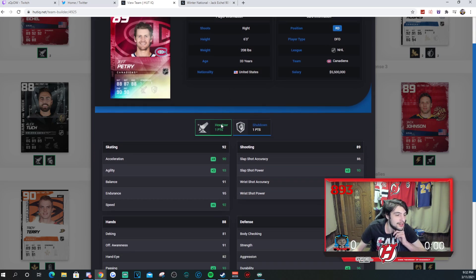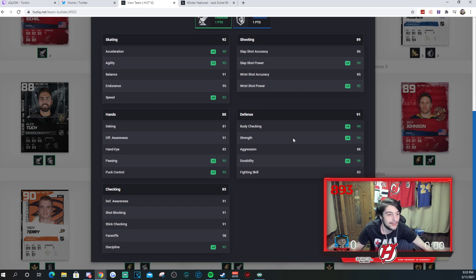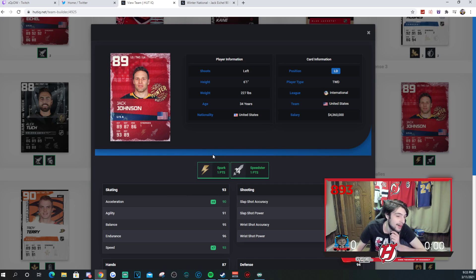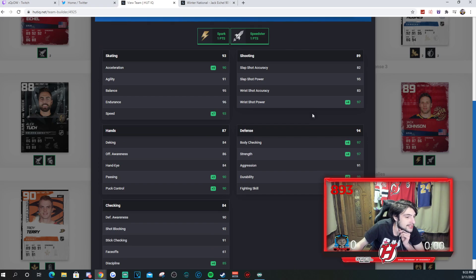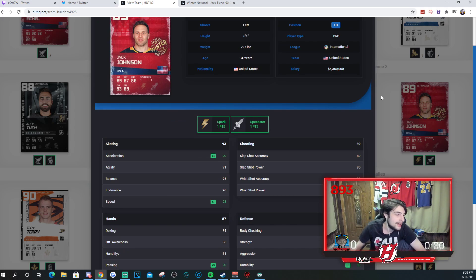Jeff Petrie, 89 overall — he's 6'3", 208 pounds, howitzer synergy. Acceleration at 90, 93 agility, 92 speed, 95 endurance. 86, 93, 85, 92 for his shooting stats. His hands are solid, defense is also very good. Jeff Petrie is an awesome card. Then we also have Jack Johnson, 89 overall — the reason I have him is also because of speedster and spark, a nice synergy combination. 93 speed, 82, 95, 83 for a shot — not the best shot, but good enough. Defense is good, very good. His hands could be a little bit better, but he's still going to be very fast at 93 speed and you can definitely have a lot of fun with this card.